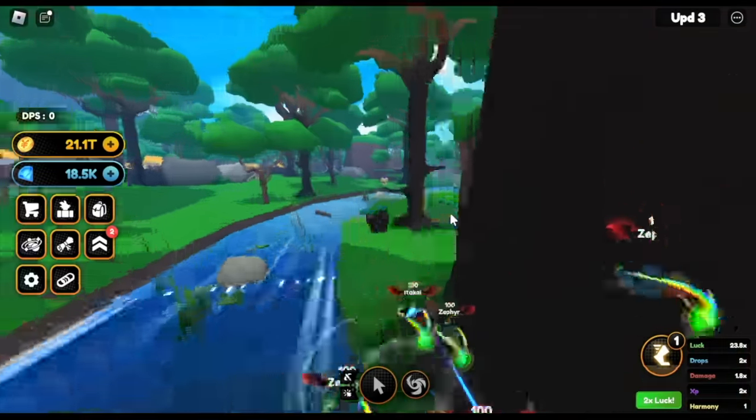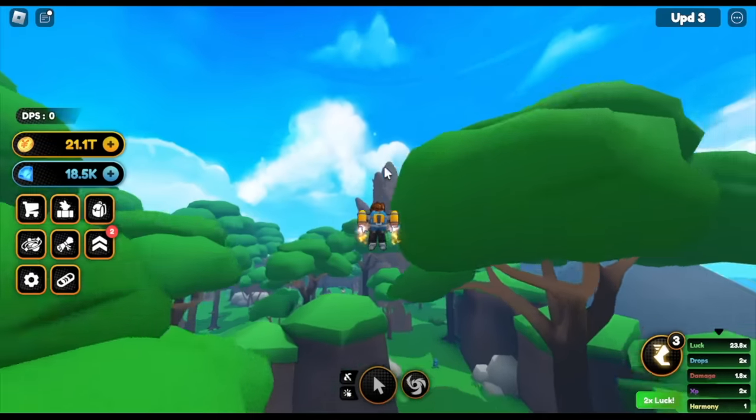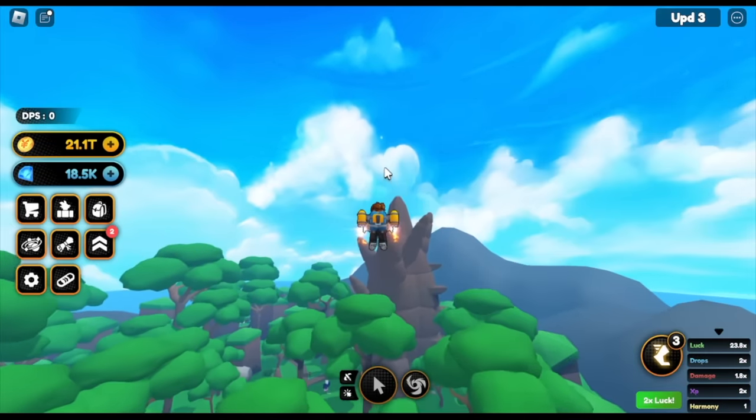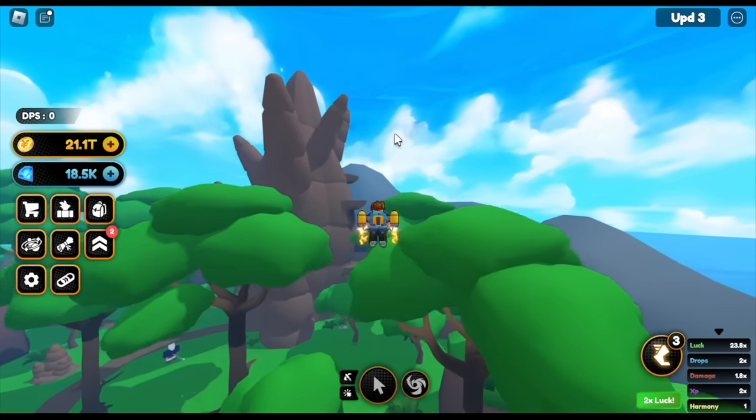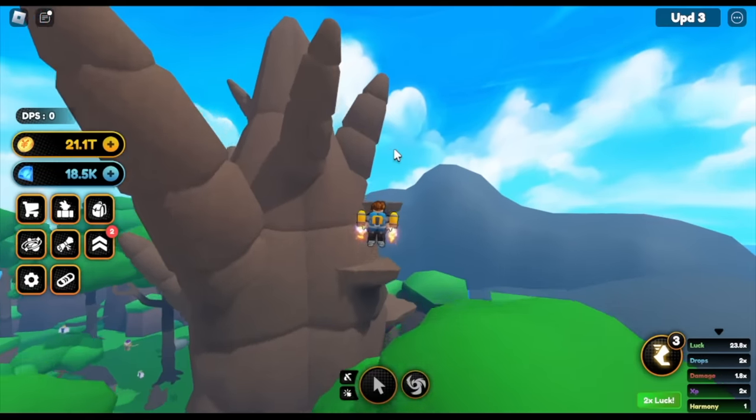Two down, last two. For the third location guys, this one — the highest peak or the point of this map. So just head here at the back and you will find your third chest.